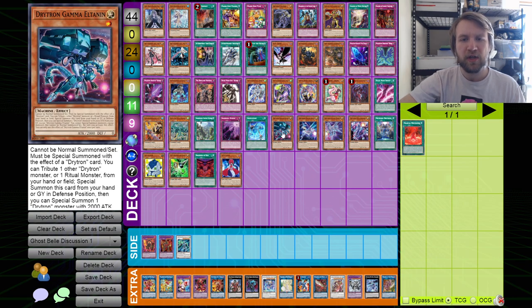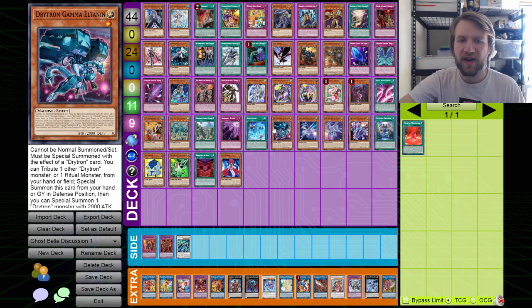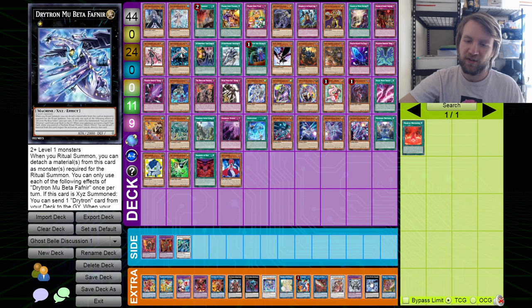Against Drytron, you can hit basically every Drytron because they recur themselves from grave. So you can hit every single main deck Drytron, you can hit the Drytron spell, and you can hit the Drytron XYZ.